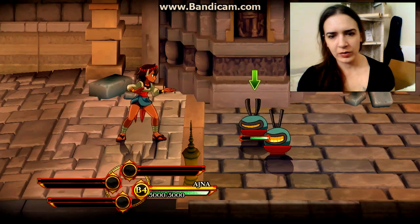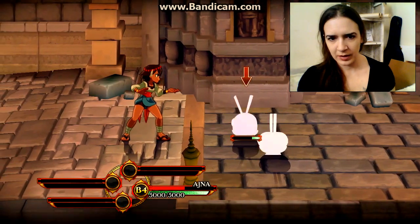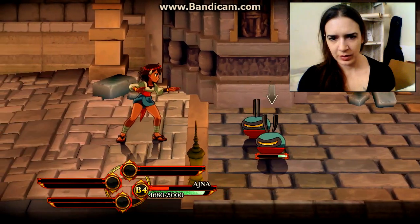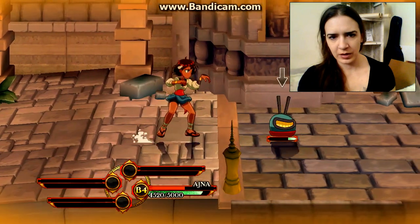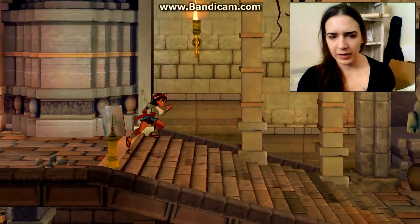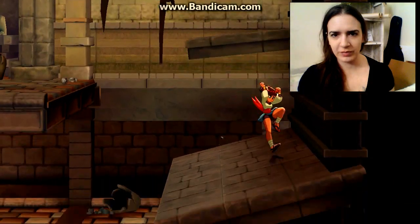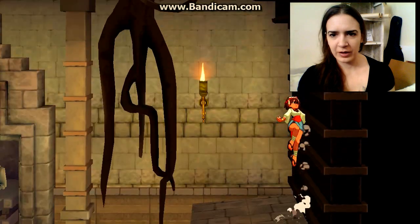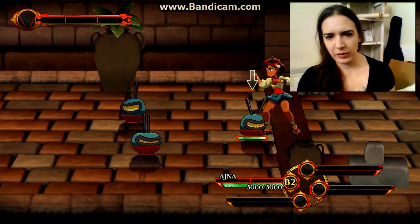Try holding up or down when using attacks. I'm down to one of you guys. I can attack twice in a row — I couldn't before. I'm glad I got upgraded. Is there anything up here? Can I climb? No, it's just there specifically to trouble me. Switch targets — press left or right. Got it.